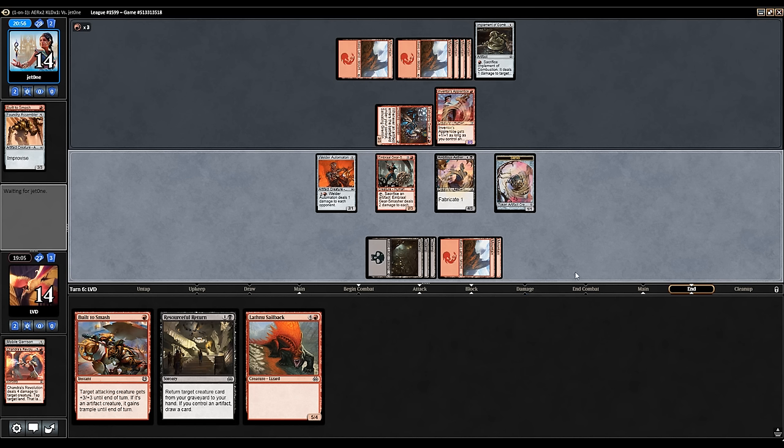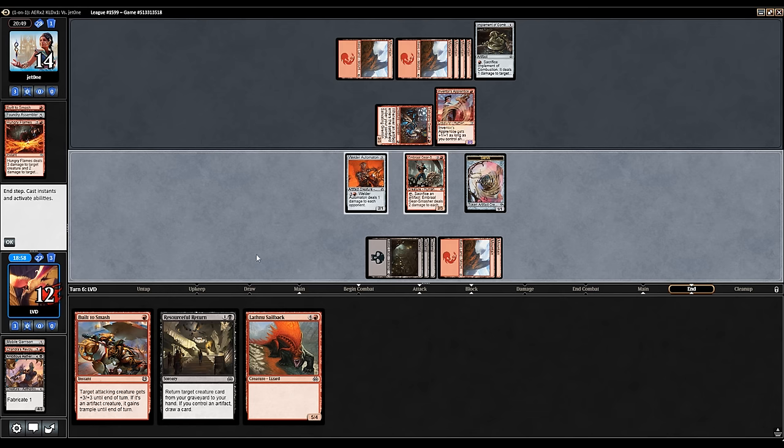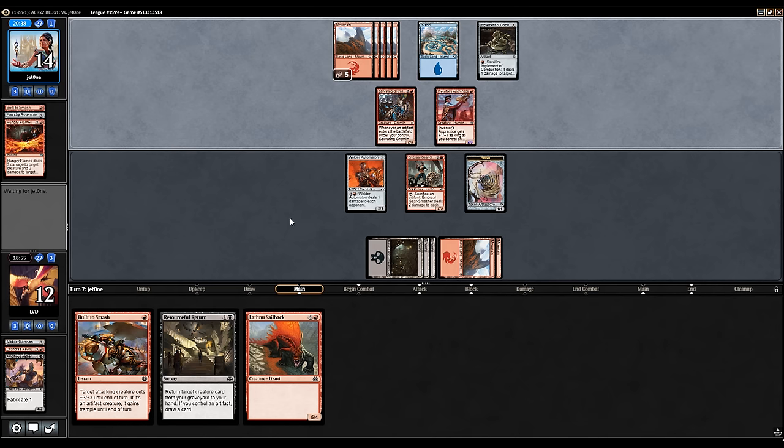Opponent is doing something end of turn — for three mana, could be a Hungry Flames perhaps, taking out our Aetherborn. Yep. So that was a reason to perhaps have played the Sailback instead. But at least we got the Hungry Flames out of our opponent's hands, which is a very good card, and we still have the Sailback for next turn.